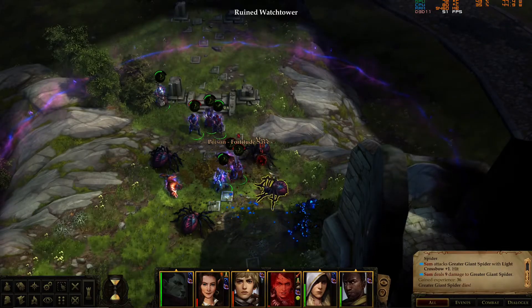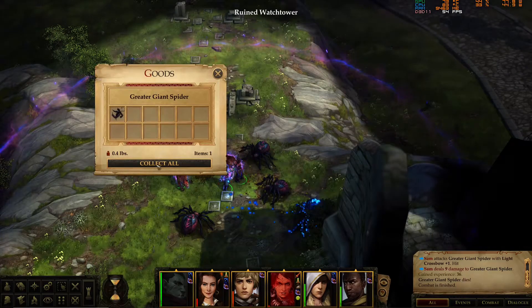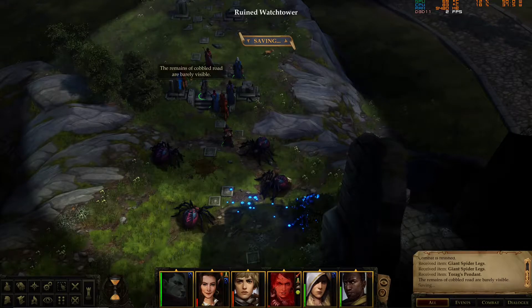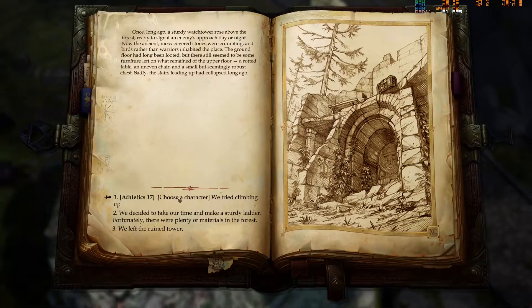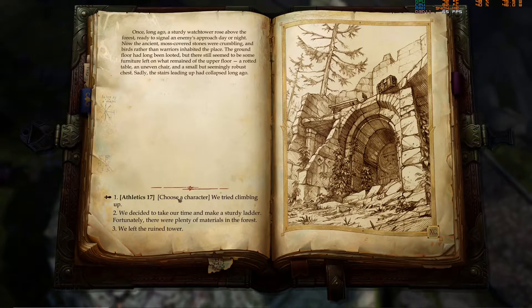The remains of a cobbled road are barely visible. Someone lived here long ago. Once long ago, a sturdy watchtower rose above the forest, ready to signal an enemy's approach day or night. Now the ancient moss-covered stones were crumbling and birds rather than warriors inhabited the place. The ground floor had long been looted, but there still seems to be some rotted furniture left.